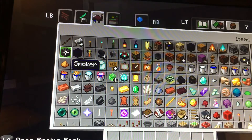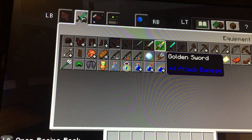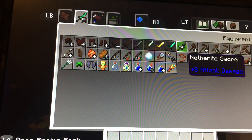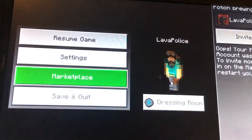The potion of strength says 'plus one attack damage' when applied. So you know how swords have four, five, or six attack damage — a golden sword is four, diamond and netherite are higher. A netherite sword says eight attack damage, so with the potion that becomes effectively nine attack damage.